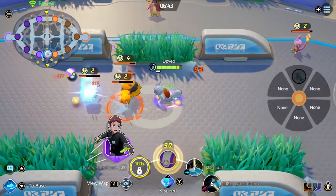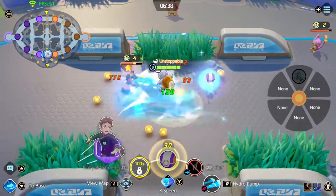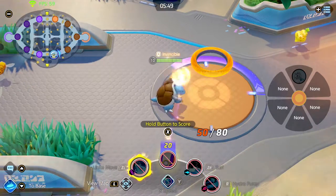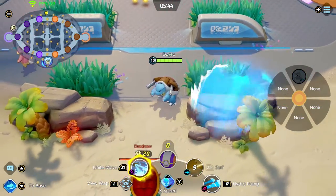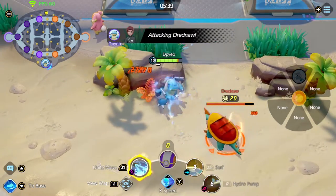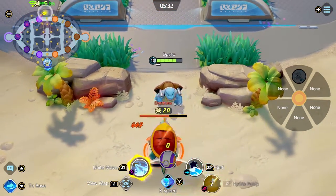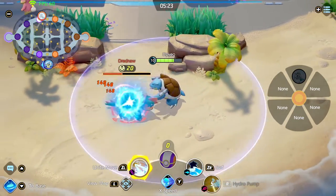Another good thing about surf and hydro pump is pushing the enemy team away from objectives like Rotom and Drednaw. If you're running this combo, I suggest using hydro pump first, then your unite move, then surf to deal the ending damage and push them toward your teammates to finish them off.